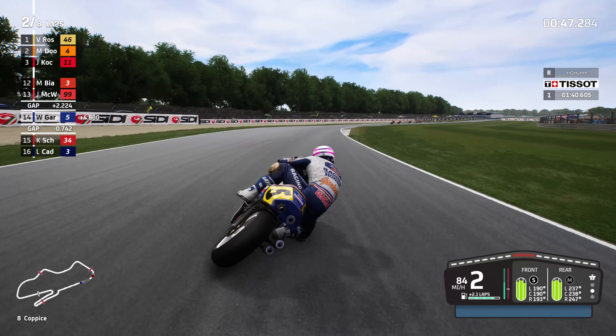Into McLeans for the right hander at turn 7, just touching the apex - not really what you want, you want to keep it nice and tight without running over the rumble strip. Now bringing it into Coppice, running a little bit wider then chucking it back up on the inside. Into the S's we are superior on the brakes compared to the AI. Here into Melbourne hairpin, going for a lunge on McWilliams up on the inside - yes, we have the line and did it without even touching the AI.